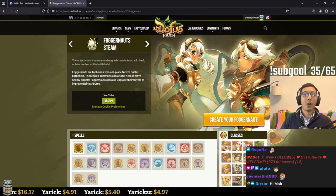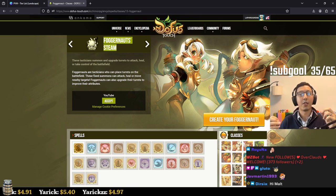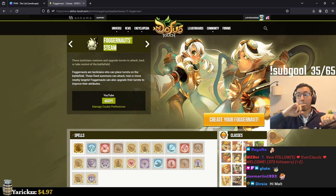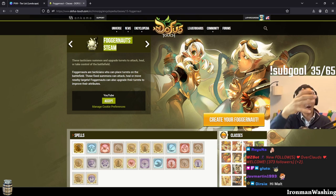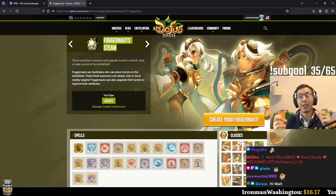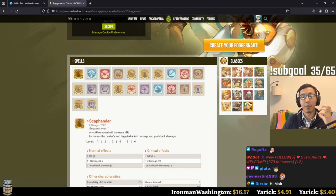The Foggernaut — creatures that live under the sea — specializes in summoning turrets: mechanical devices that can heal, give shields, deal damage, and increase damage output. They also use these mechanical devices to move about the map — pulling themselves to a turret or pushing themselves away. Turrets interact with enemies by blocking them, dealing damage, or taking damage on the Foggernaut's behalf. It's a summoner class of a different kind — it doesn't bring living beings like the Osamodas, but summons things that help it deal damage, shield, protect, and increase mobility.